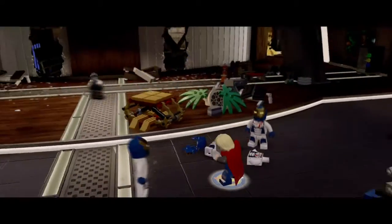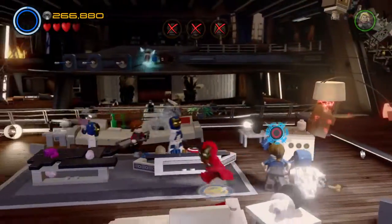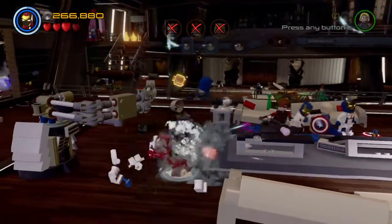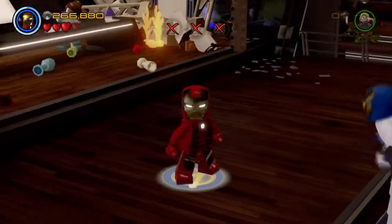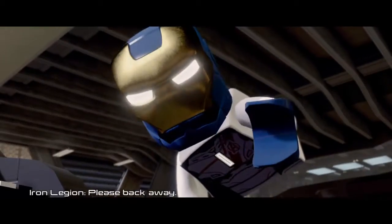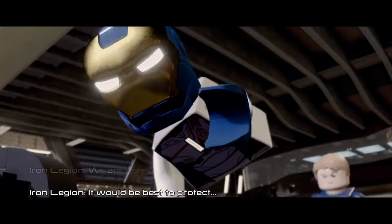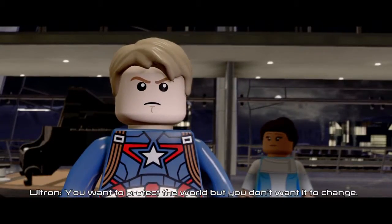I didn't want to do that — I actually wanted to switch back to Iron Man. Can we take the suit back off by holding triangle? It doesn't look like it, it just basically takes us into a cutscene. So I guess all that stuff I saw back there with the fix-it area is probably not going to be until we come back in free play.